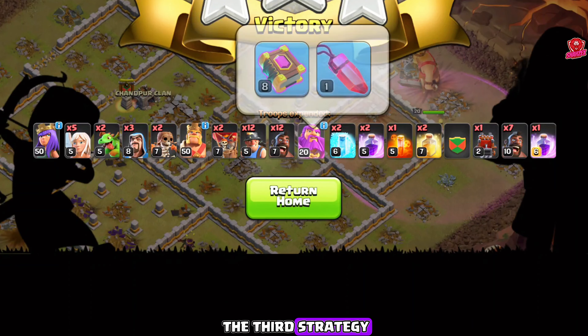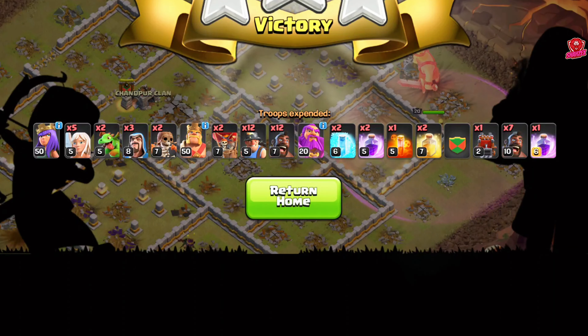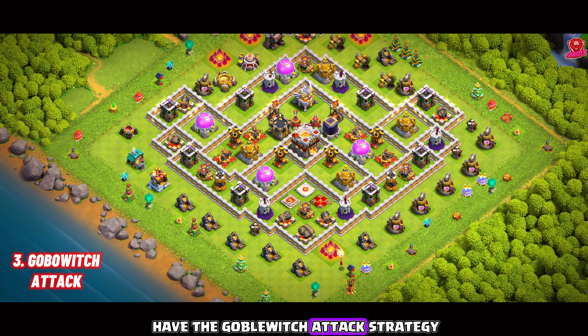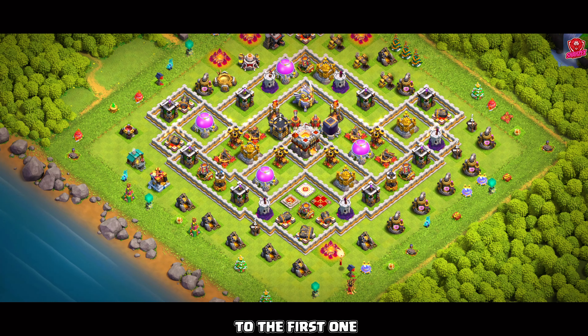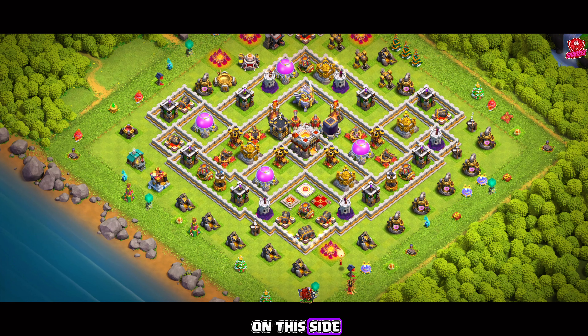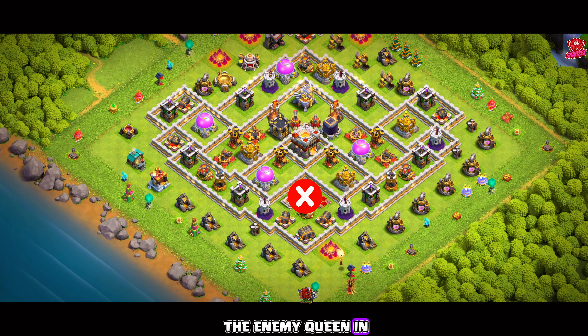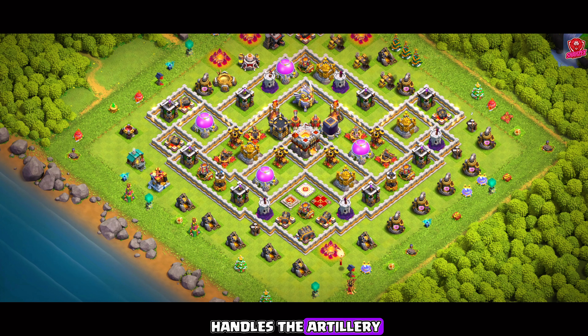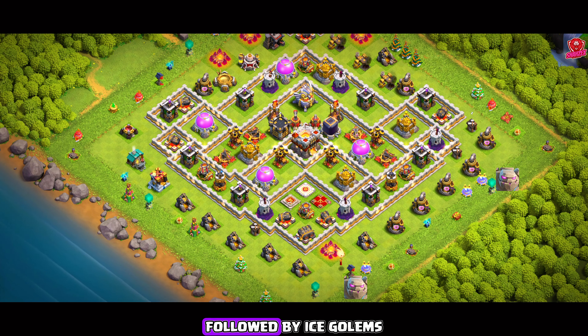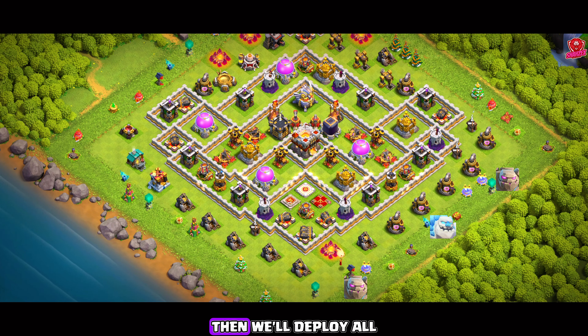Here's an important tip: always try to start your queen charge where the air sweepers aren't facing, as they'll push your healers away and cause your queen to lose health quickly. Let's drop another rage spell on the queen. We need to freeze the inferno tower otherwise it will kill her. Whenever possible, start your queen charge on the side of a multi-target inferno, because a single-target inferno is a real threat. We've taken down the inferno — now let's deploy the king to clear the side trash buildings.